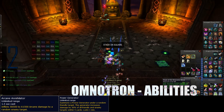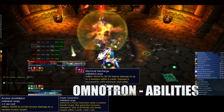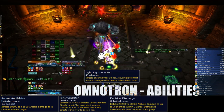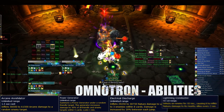Electron has a chain lightning-like ability called Electrical Discharge, which deals around 30-40,000 nature damage to up to 3 targets. He will also use Lightning Conductor on a random player, causing them to deal nature damage to all nearby players every 2 seconds for 10 seconds. The person targeted with this must get out of the raid as quickly as possible.